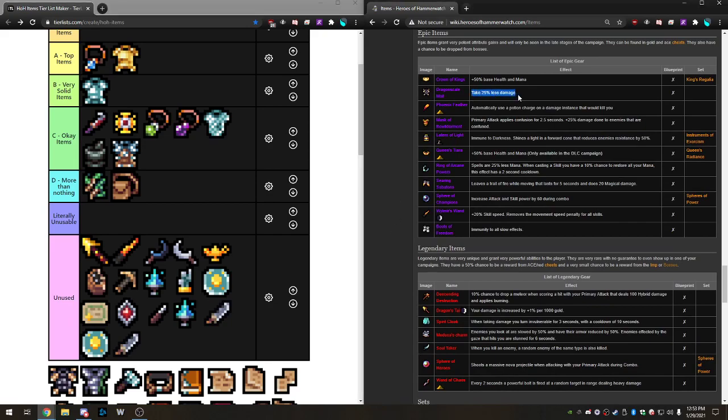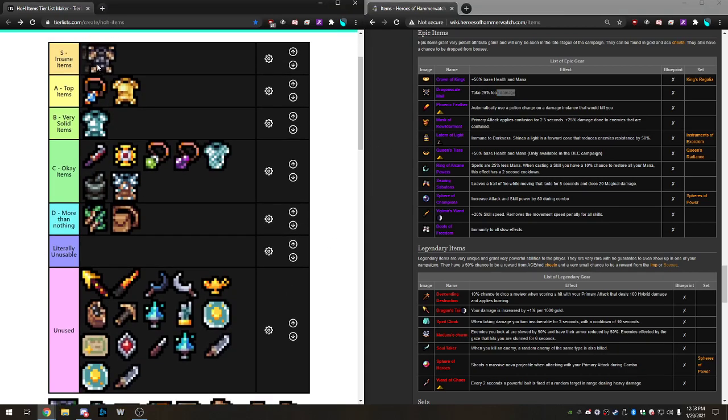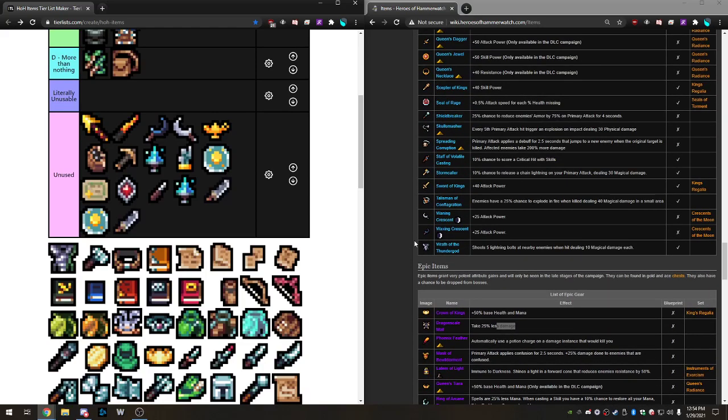Dragon Scale Mail is an insane item — take 25% less damage. Armor of Kings and Amulet of Kings protect you from one damage type and aren't percent-based, so they don't scale with you as well. Later in the game, you might have thousands of health, and 25% less damage is basically 25% additional effective health the enemies have to go through. This is insane — probably the best item in the game. It is a cut above every other item without a doubt.